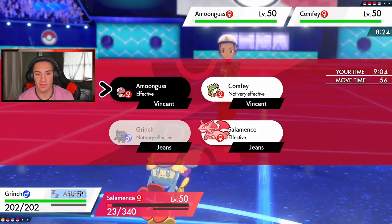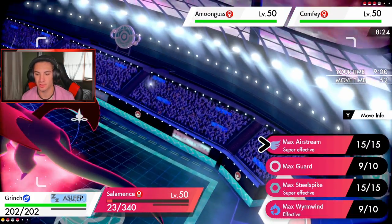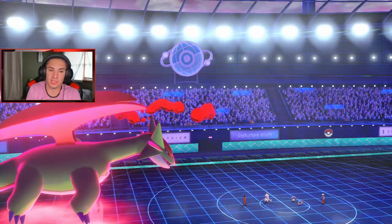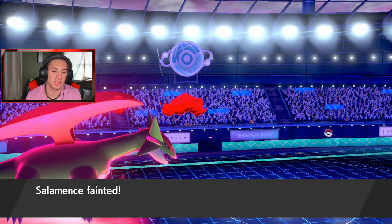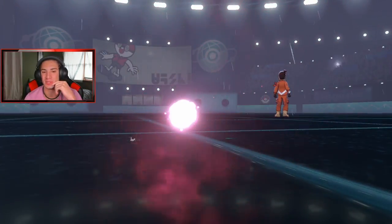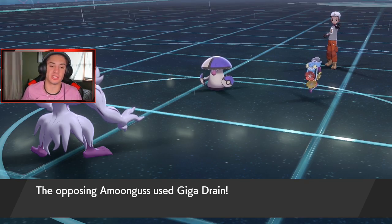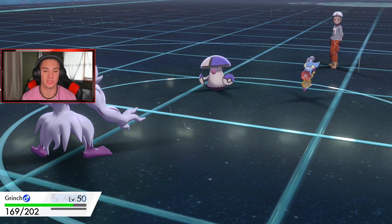Grimmsnarl still slumped. I'd love to get a Steel Spike in or something. I guess I'll go Foul Play and try to get off a hit. Draining Kiss just eats it up — Grimmsnarl goes down. We still have Kabutops which could be clutch. We got that rain and STAB in the rain. Screens are set up — this is going to be close.